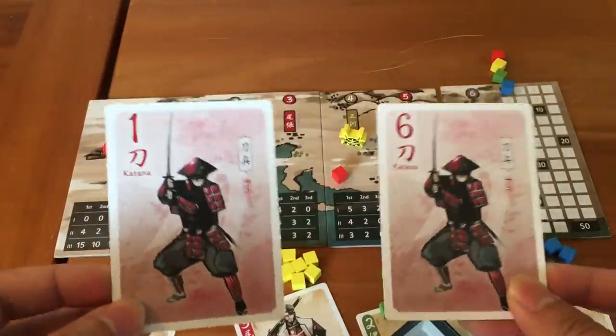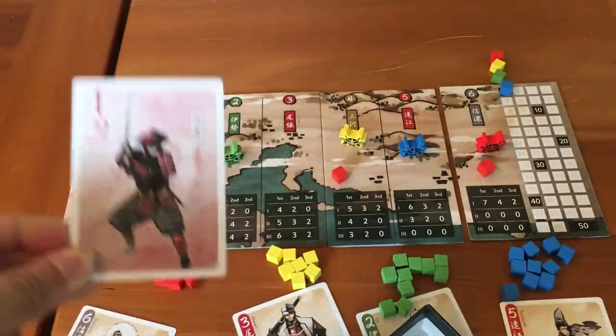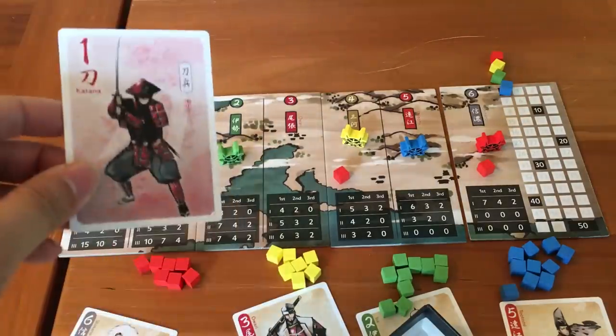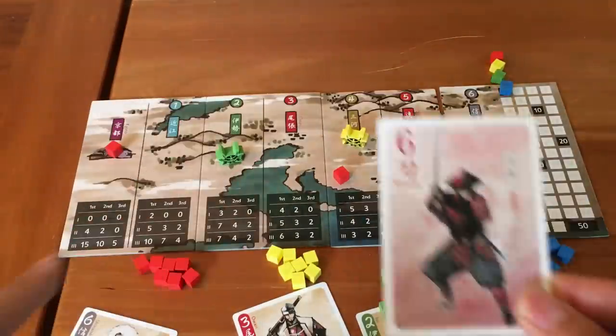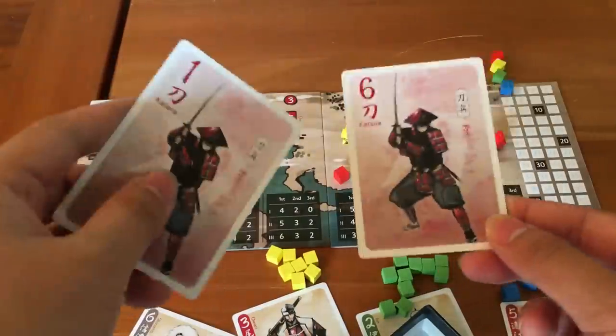This gives different numbered cards very different attributes. For a 1 card, you can automatically place samurai in Region 1, which is closer to Kyoto — advantageous — but you only get 1 action point. A high-number card gives you lots of action points, but places samurai in the farthest region, which isn't as good. So you have to really think about how you use these cards in play.